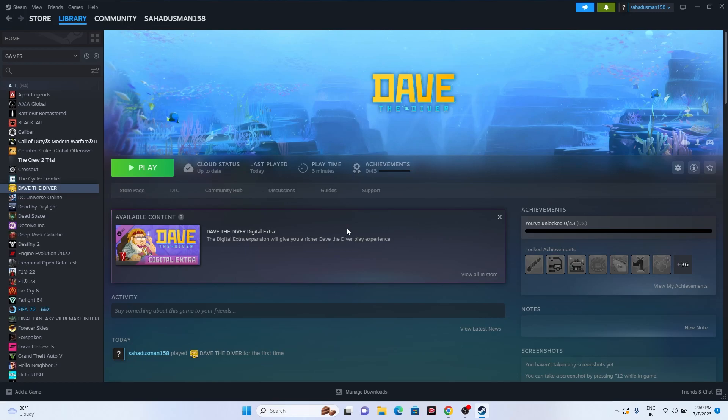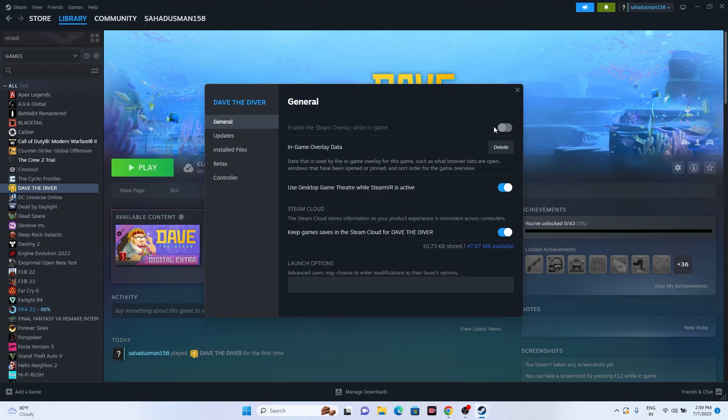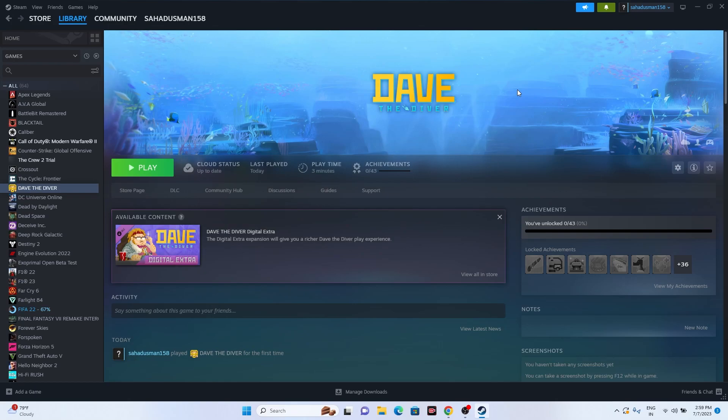Try disabling the Steam Overlay. Right-click the game, go to Properties, and turn off 'Enable Steam Overlay.' Then try launching the game. You can also try adding launch options: type '-dx11' in the launch options field and try launching the game. If that doesn't work, switch to '-dx12' and try again.